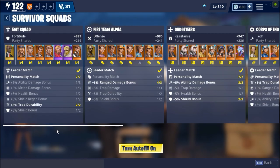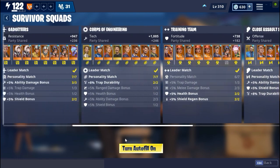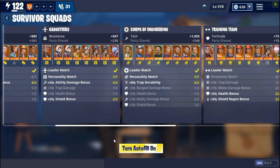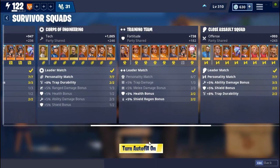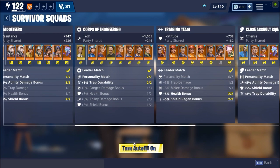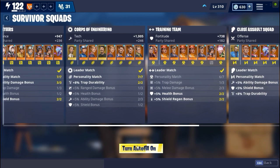There are a total of eight survivor squads, two for each of the four stats. Two for Fortitude: EMT Squad and Training Team. Two for Offense: Fire Team Alpha and Close Assault Squad. Two for Resistance: Gadgeteers and Scouting Party. Two for Tech: Corps of Engineering and The Think Tank.